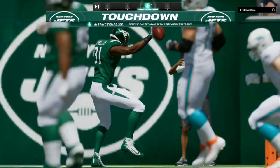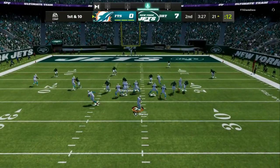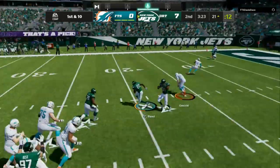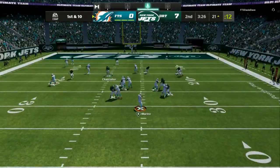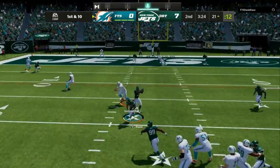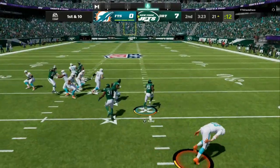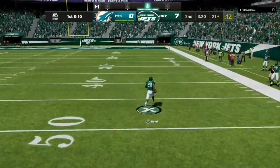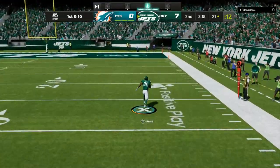If you put yourself in a blitzing angle, you can hit the A or X button and get a two-second speed burst. My opponent climbs the pocket — that'll let you know he has some skill — but he throws it right into a vert hook, so that's another pick six.